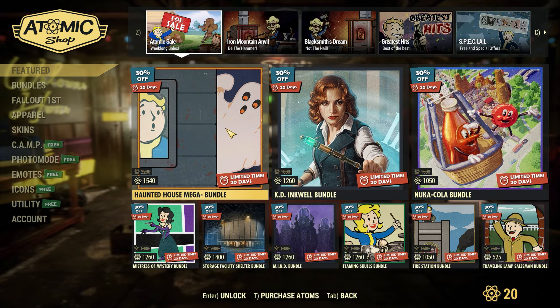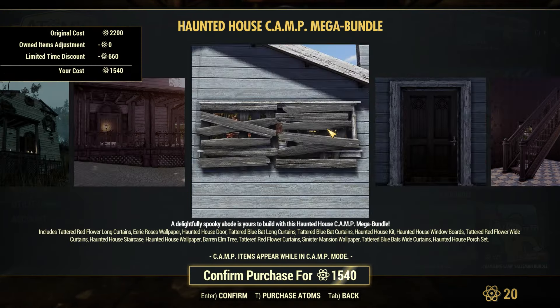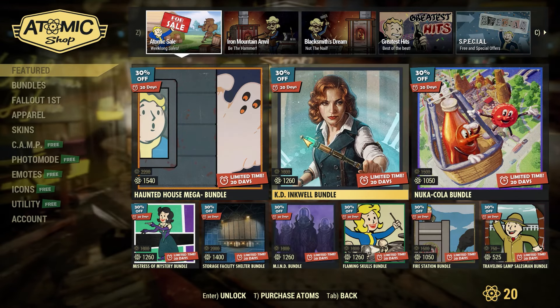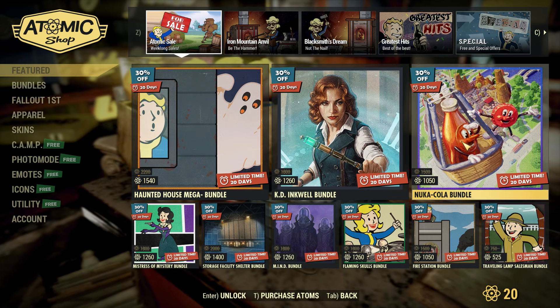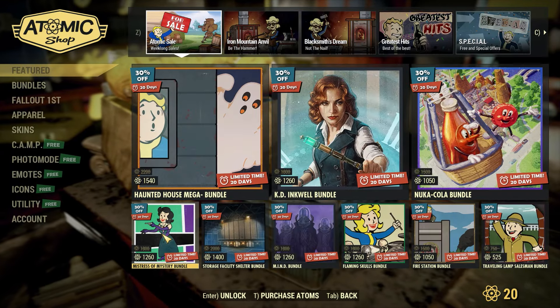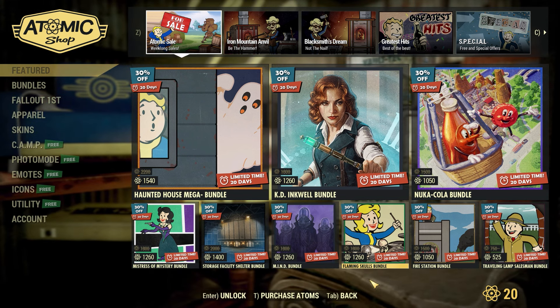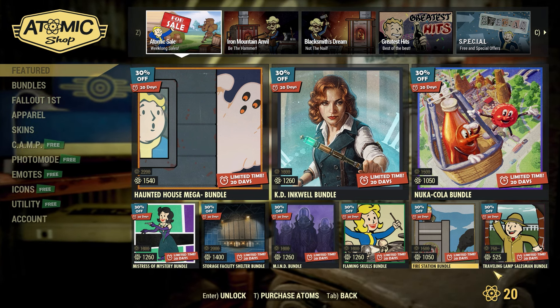As far as these sales go, we do have the Haunted House Mega Bundle. This one is pretty solid — I really like the building kit, you get these vines around the windows and the doors. Then we have the KD Inkwell Bundle, the Nuka-Cola Bundle — this one is pretty good. We also have the Mistress of Mystery, the Storage Facility, the Mine Bundle, the Flaming Skulls Bundle, the Fire Station, and the Traveling Lamp Salesman Bundle.